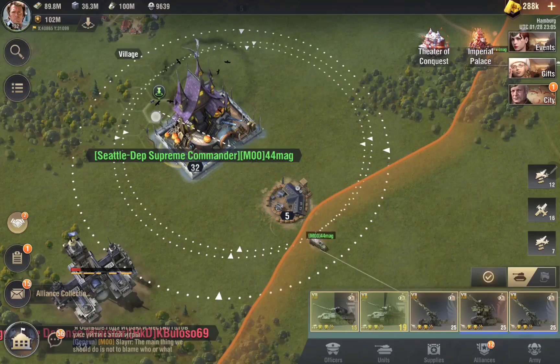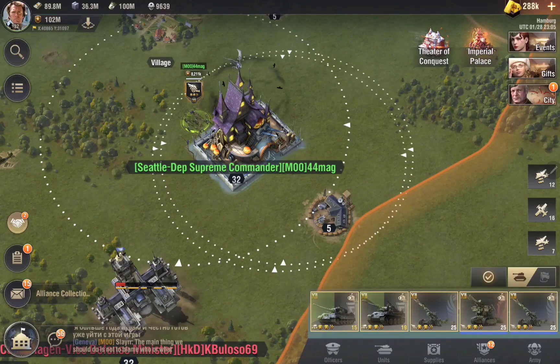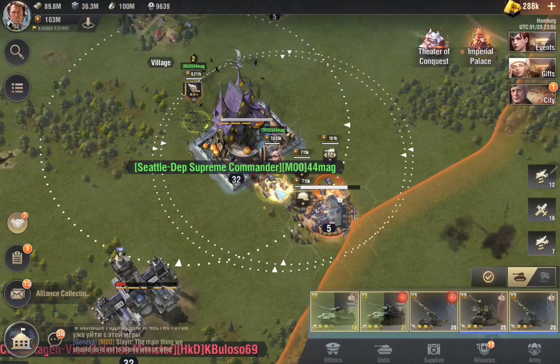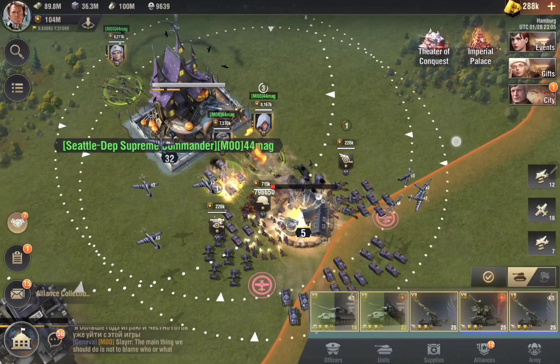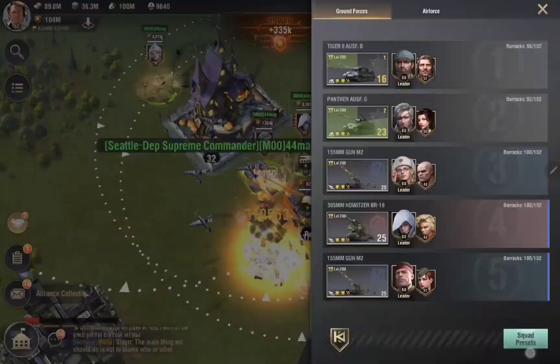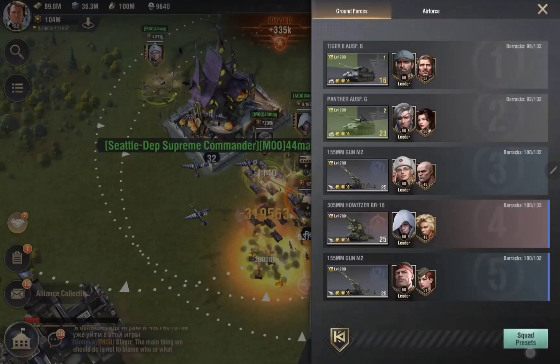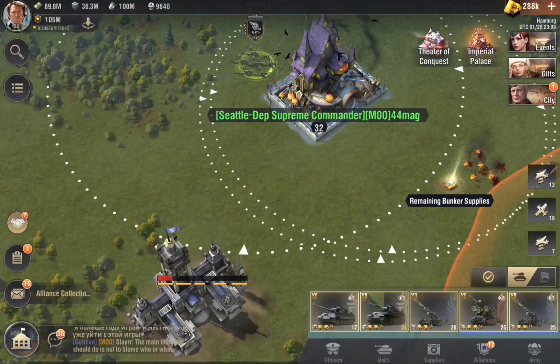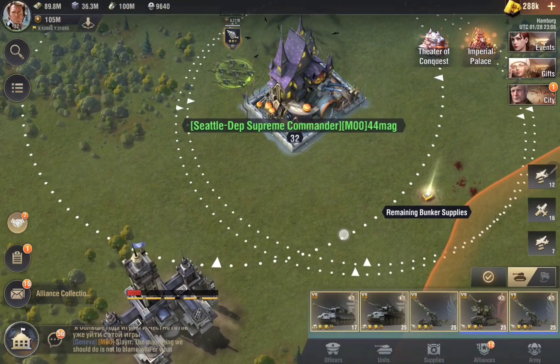I put my strongest artillery right there within reach of this bunker, and I activate the bunker. When my tank is getting attacked, the artillery is going to shoot back. The reason: this artillery will be pre-charged. When it's pre-charged, as soon as the enemy wants to fire back or attack me, this artillery will fire back instantly. Now the base is white so it's not activated — I'm safe.